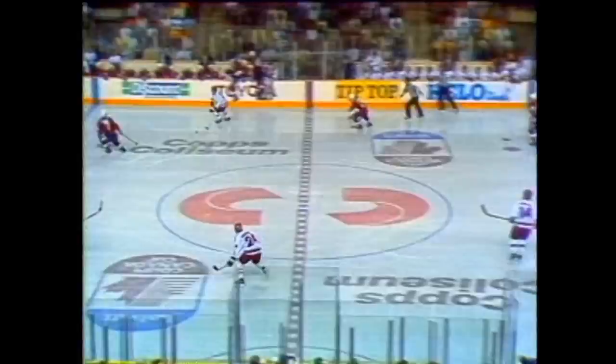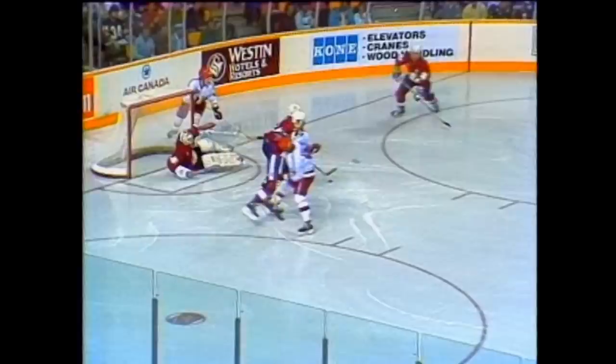Long pass into center ice. Krutov picks it up for Makarov. Makarov right in — Fuhr kicks that out. The Soviets immediately clear down the left wing. Here's Krutov to Larionov cutting in. Larionov on a dive — long save on the short goal strength. Soviets two men short. Here's Messier — shot wide. Messier into the corner, checked on the play by Krutov. Big defensive play there by Krutov.